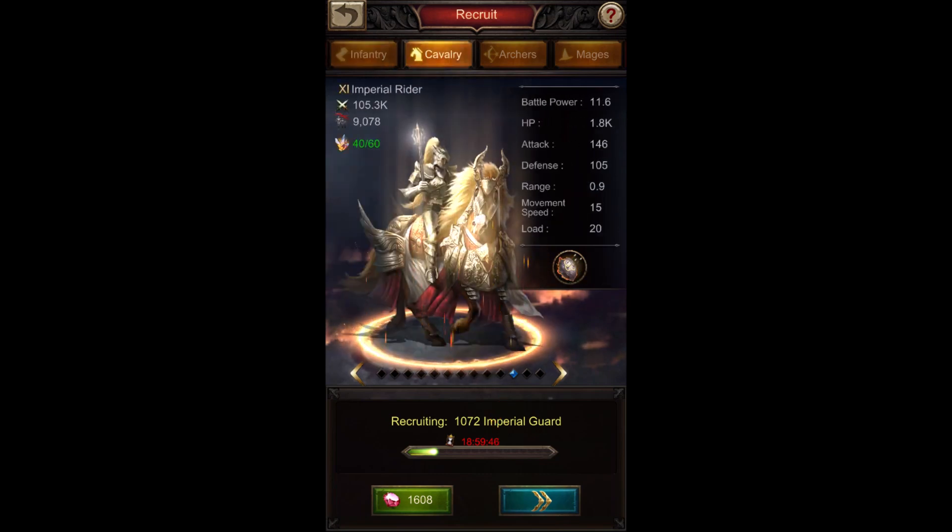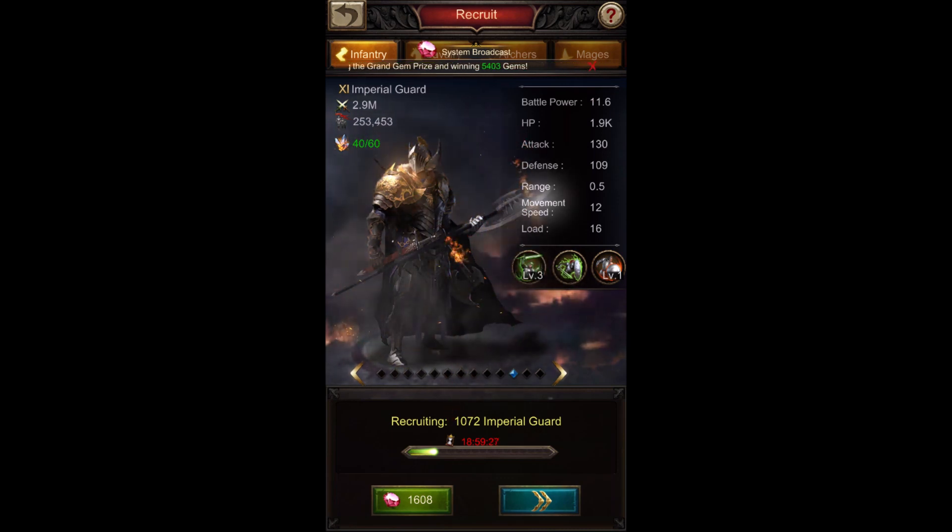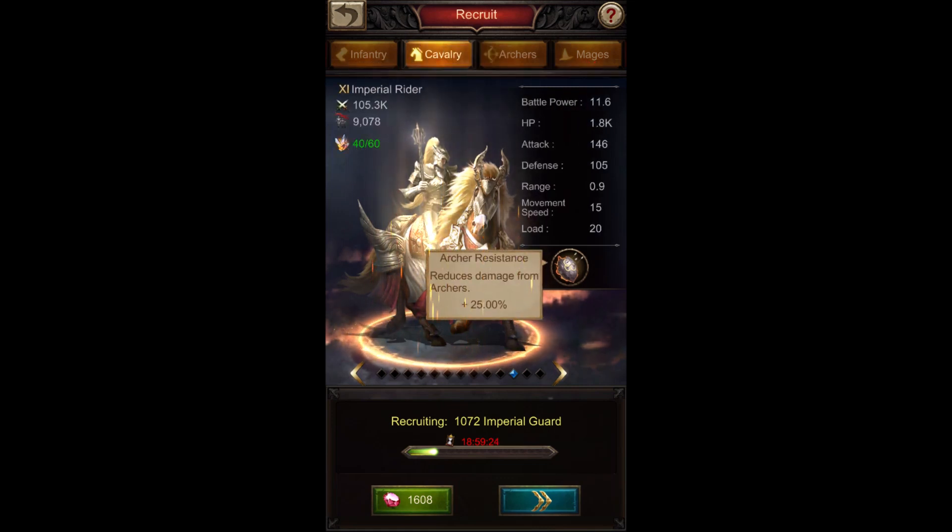The big downside of tier 11 infantry is that their passive skill 'blockade' doesn't work when you are attacking — it only raises health points on the defending side. So when attacking with infantry, they have no passive skill working for them. Cavalry, on the other hand, has archer resistance that reduces damage from archers whether you are attacking or defending.